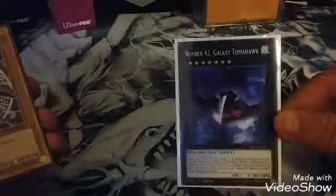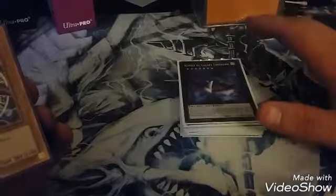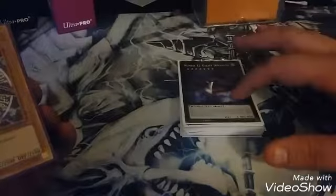Detach both materials from Galaxy Tomahawk to summon as many tokens as you can. The only flaw is they die at the end phase, but you're going to use them, and then your opponent takes no battle damage that turn. But it's fine, as long as you get your stuff out. My red Dark Magicians are in my Dark Magician deck, so I had to bring out the gold ones until I get the secrets from the tin. Here are my three gold Dark Magicians.